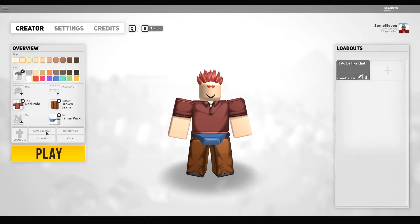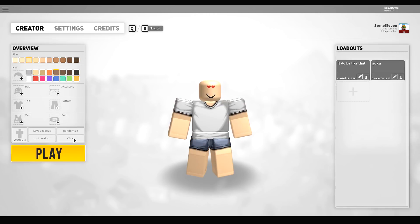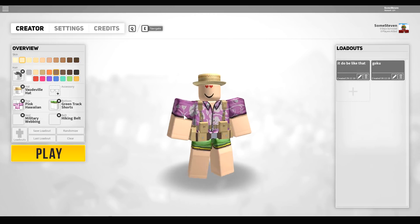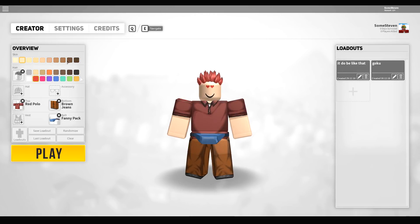We can save a loadout right here, so I'll just save this as Goku. I'll show you guys the one that I have - this is the one that I normally play. It's just kind of a Hawaiian looking dude, a Hawaiian tourist. All right, let's start it.